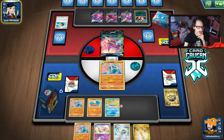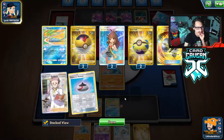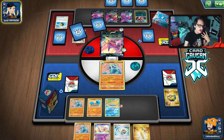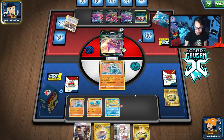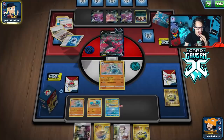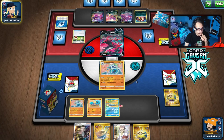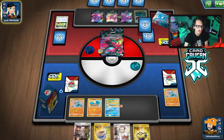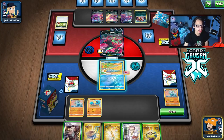We get Marnied — please just give us an energy, a supporter, something. We get Boss off the Marnie — but no energy. We can't really knock much out anyway since we benched extra Pokémon. They go with Malamar, which is fine because now we just knock them out with Glissapod. The problem is our opponent has yet to put any basics in the discard. That's the one thing we want, and they haven't done it yet — making things complicated.